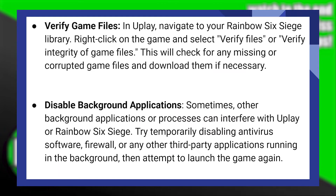In Uplay, navigate to your Rainbow Six Siege library, then right-click on the game and select Verify Files or Verify Integrity of Game Files. This will check for any missing or corrupted game files and download them if necessary.